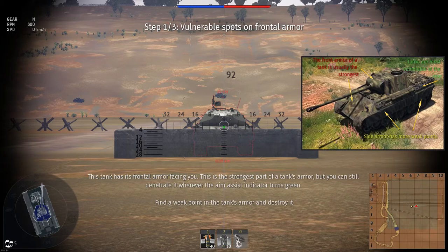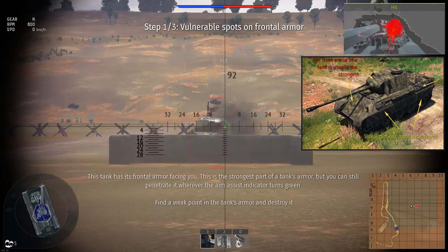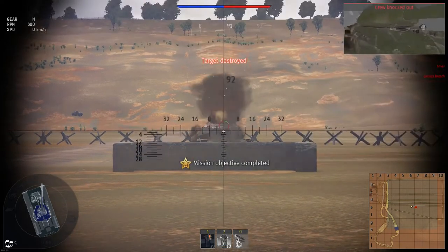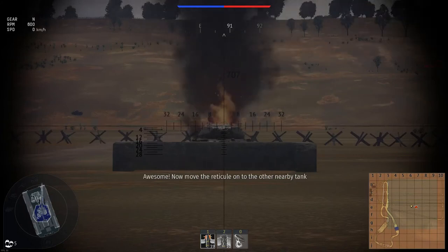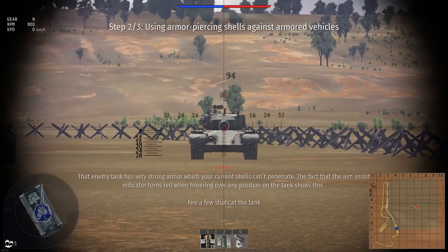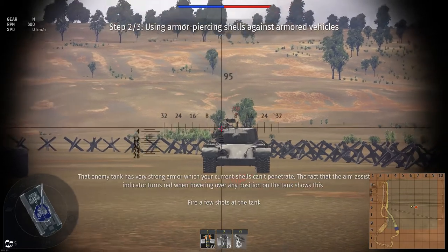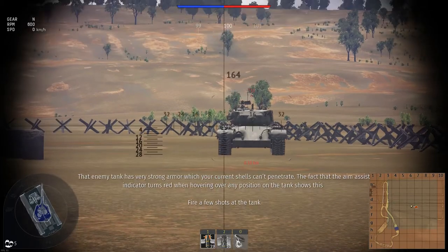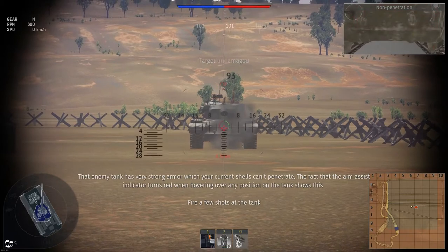Find a weak point in the tank's armor and destroy it. Some weak points exist even in the frontal armor. Now move the reticule onto the other nearby tank. That enemy tank has very strong armor which your current shells can't penetrate. The aim assist indicator turns red when hovering over any position on the tank. Fire a few shots at the tank — the target hasn't taken any damage!